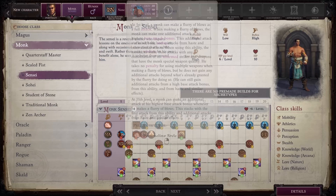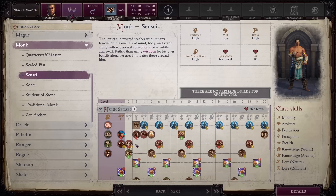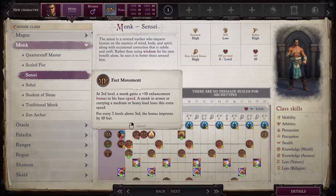Next up we have Sensei. You lose Flurry of Blows, which is a massive hit to the damage dealing abilities of this class. You also lose four rankings of bonus feats, which is another massive hit against a class that was already feat starved. In addition, you lose Fast Movement, which is another huge hit against this class, because unlike some other classes, Fast Movement for Monks scales with their level. So by level 20, you would have a plus 60 enhancement bonus to speed, which is no freaking joke.